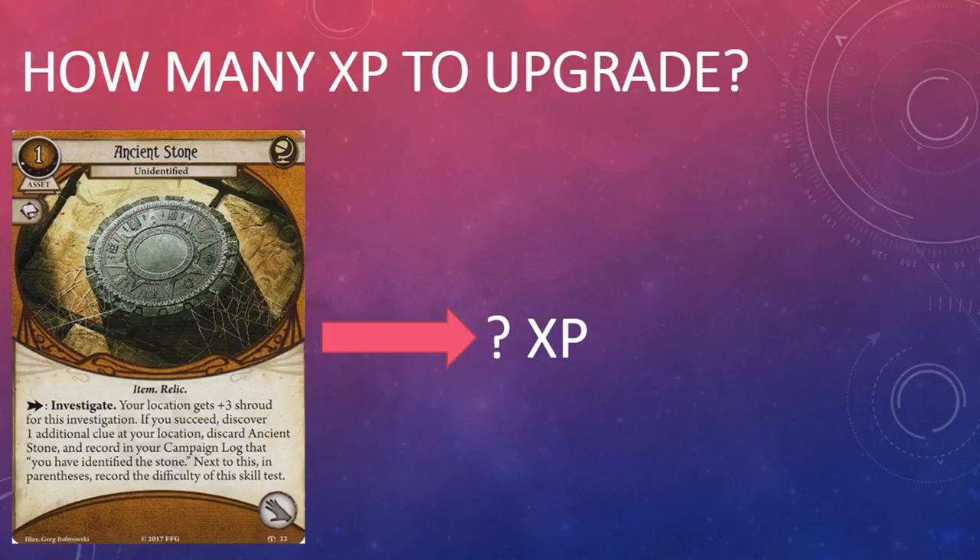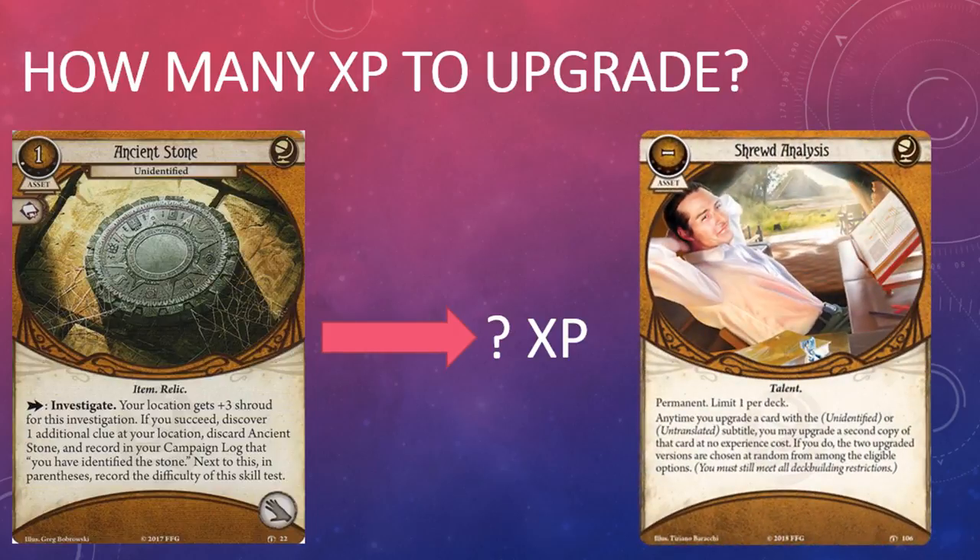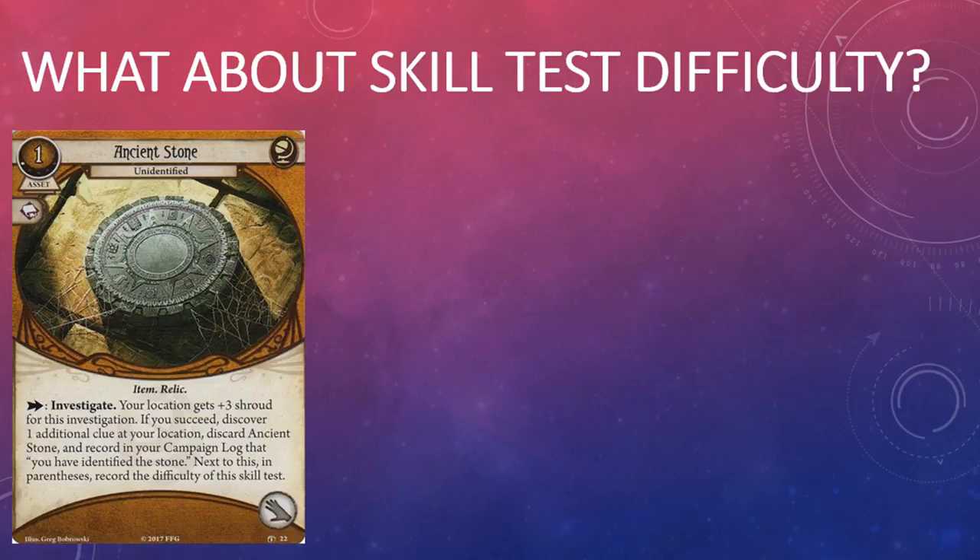The Ancient Stone is not unique, so don't forget to include a copy of Shrewd Analysis in your Seeker decks once it comes out in the Threads of Fate mythos pack, so you can upgrade a second copy of Ancient Stone at no experience point cost. Second, it's not enough to simply identify the Ancient Stone — you need to record the difficulty of the skill test required to identify it.